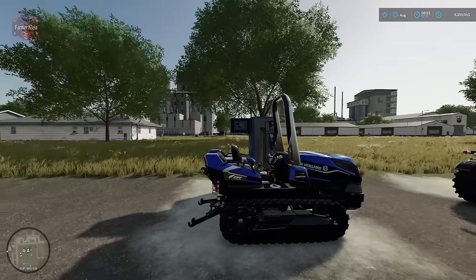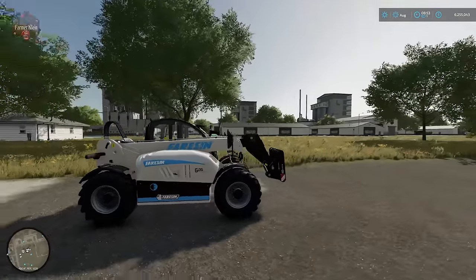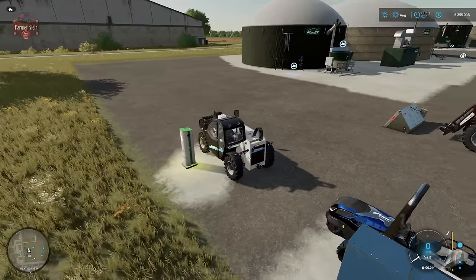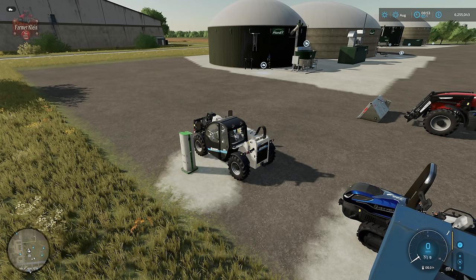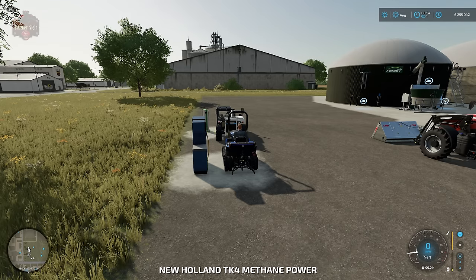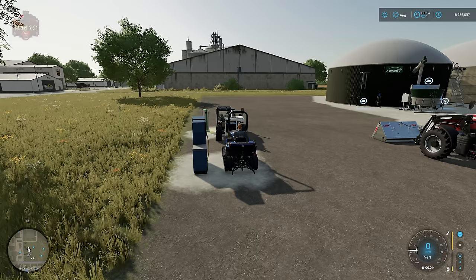I placed the methane pump and energy pump nearby because I wanted to test something. First, getting into the electric telehandler and hitting R to refuel — we are recharging, at no cost or very minimal cost to us. As for methane, if we hit R we are being charged for methane and the tractor fill is going up. So I want to stop that and investigate further.